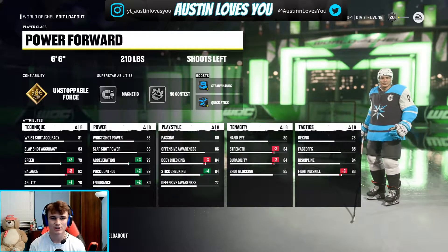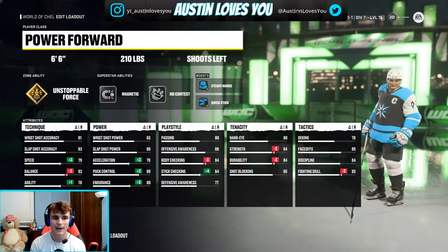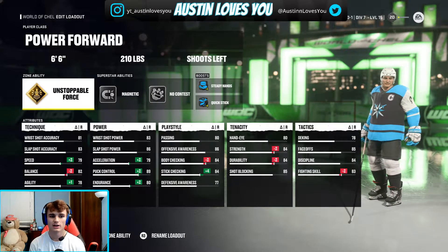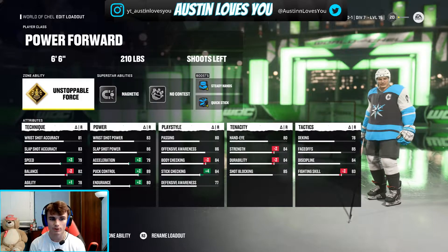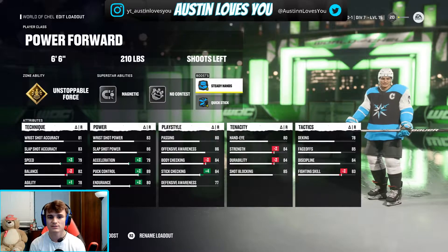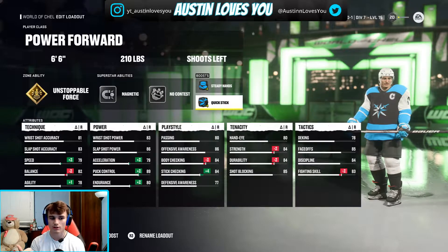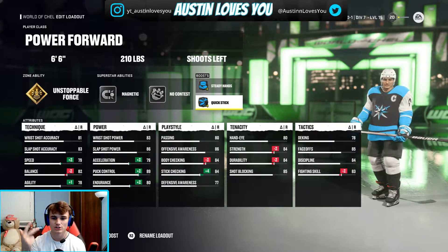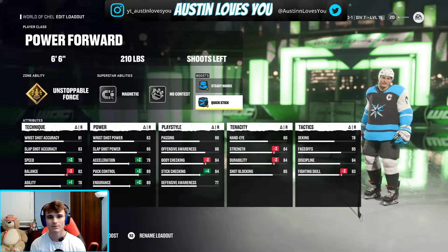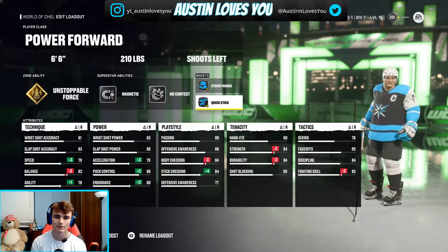Before the video starts, I just want to show everyone the build quickly. This is the build I'm gonna be using — power forward, six foot six, 210 pounds, shoot left. My zone ability is Unstoppable Force, superstar abilities are Magnetic and No Contest. For boost I use Steady Hands and Quick Stick. In NHL 22, it's all about puck control number one, balance number two, and strength. With this build, people aren't knocking the puck off you. I'd suggest using it to set up teammates for one-timers and working the corners down low.